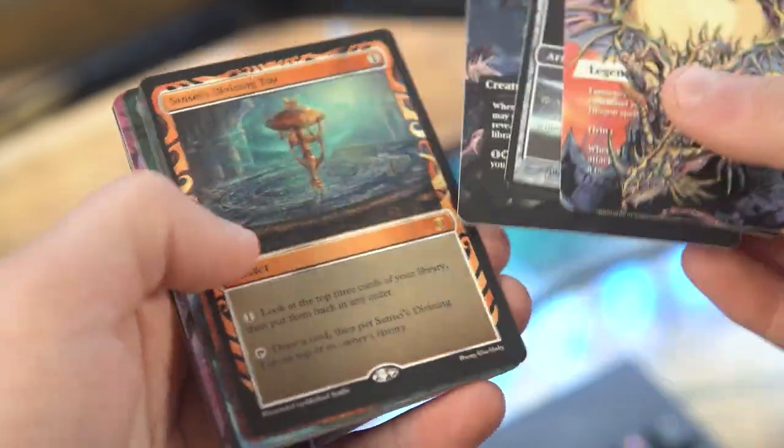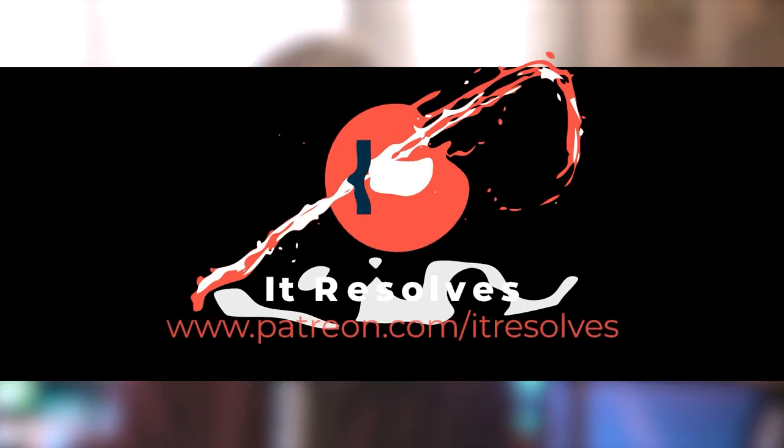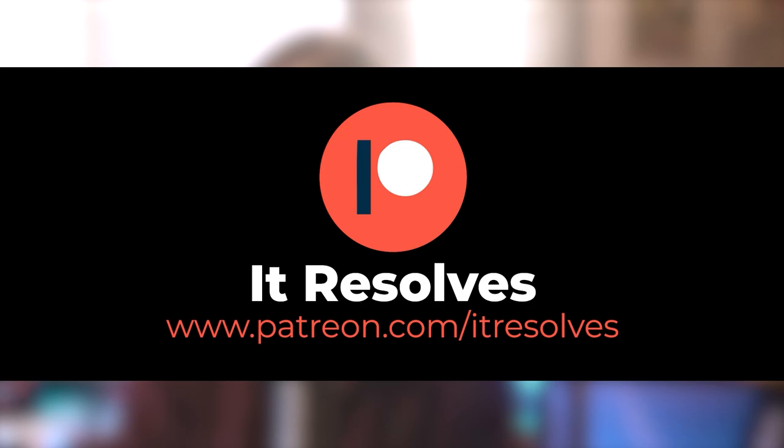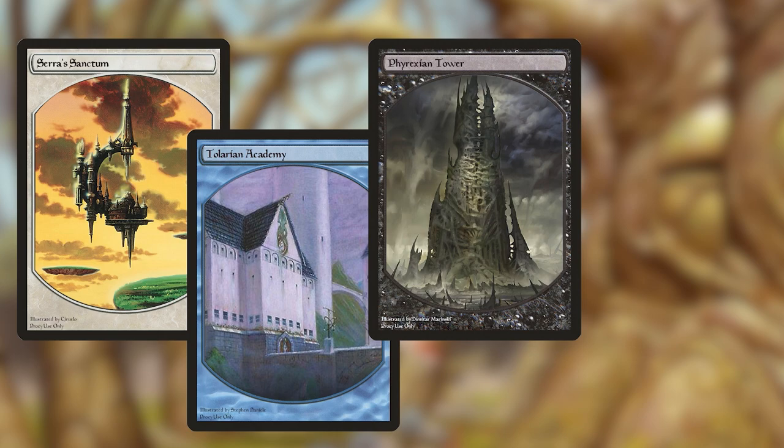Before we jump into the next game, I just want to remind you that we send out alters every single month to participating Patreon members. If you're interested in supporting the channel and picking up some awesome alters every single month, you can check out all the details at patreon.com/itresolves. This month, to honor some of the most impactful lands in Magic, we have the Urza legendary land cycle, including Serra's Sanctum, Tolarian Academy, Phyrexian Tower, and Gaea's Cradle. They'll be available through November and sent to you at the end of the month. We really appreciate the support — thank you so much for watching.